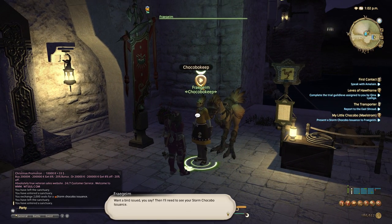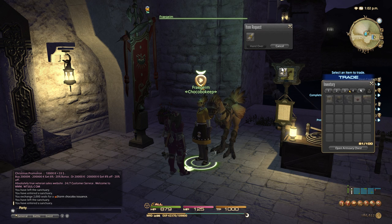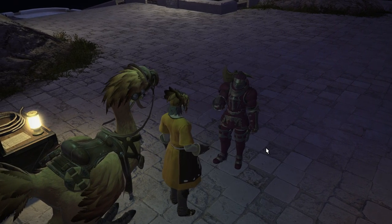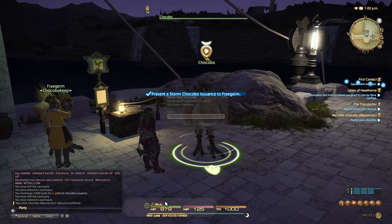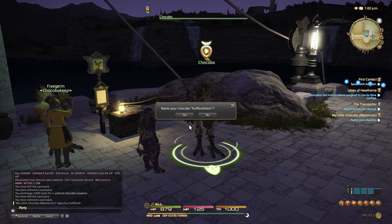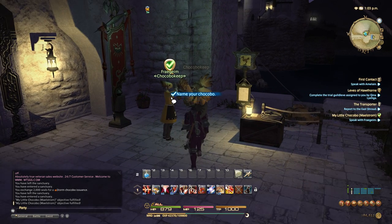Here's our chocobo NPC. We say we have an issuance and hand it over. There's our chocobo — let's give him the name Rumpelstiltskin. Then go speak with the NPC again to complete it.